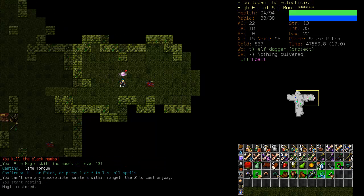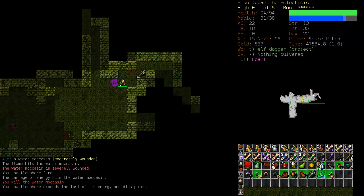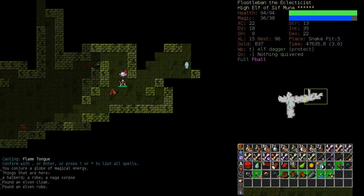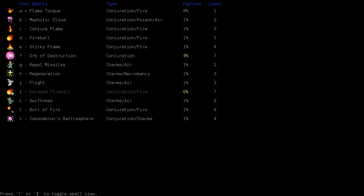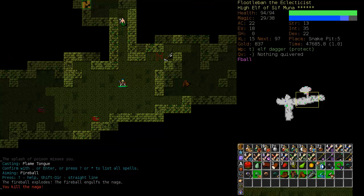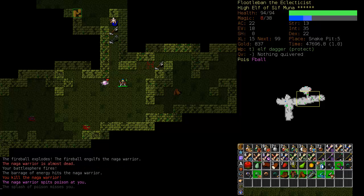I sort of forgot during the last video that this was supposed to be a tutorial, so I will resume tutorializing. Bring up our Battlesphere and Flame Tongue them both. Flame Tongue, our first-level spell, continues to be quite useful. I'm going to back off a little bit, employ some Sticky Flames, and hopefully get our Fireball out. I wanted to back off because Fireball is quite loud and I didn't want to draw the entire dungeon down on us.